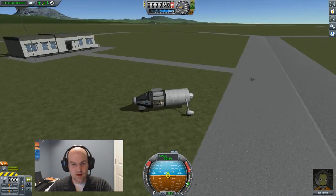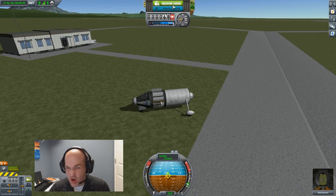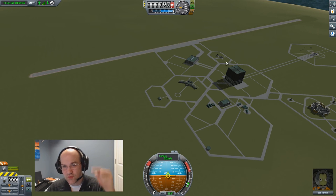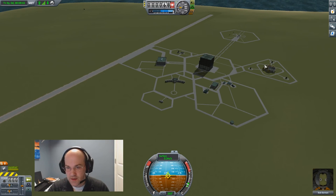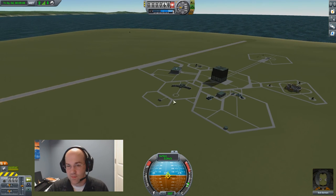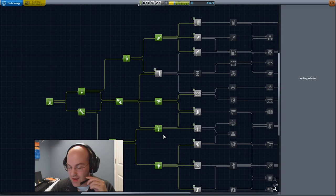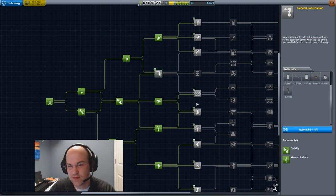Okay, well, here we are — we've done it. We've gathered all the scientific data. We started at the runway, went to the space plane hangar, mission control, VAB, the crawler way, the landing pad, tracking station, R&D, astronaut complex, and administration — more or less all the biomes. Let's recover this vessel and see how much science we got. Holy crap — 186 science! We now have 414 to spend. That is pretty cool. Bob got no experience, but now let's go ahead and spend our science.